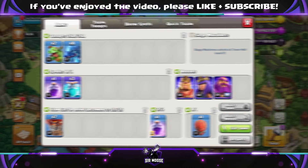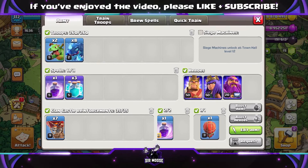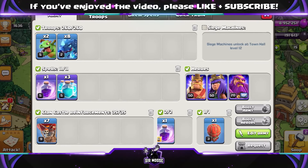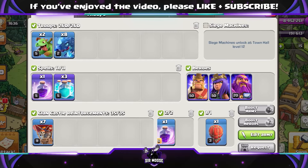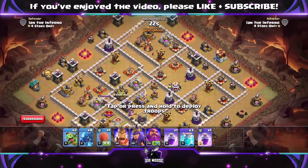Our last attack: everybody likes Electro Dragons, so we've got 8 Electro Dragons and 2 Baby Dragons. Again, we're keeping with the same spells — there's no point changing them because you want those Clone Spells for your Lava Loons, definitely at Town Hall 11. So on to the next attack, let's have a look.